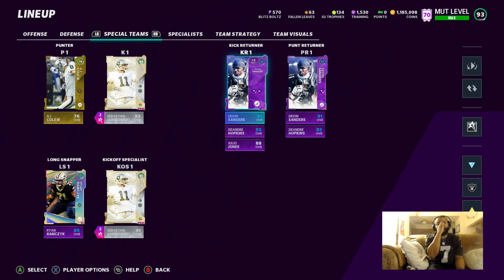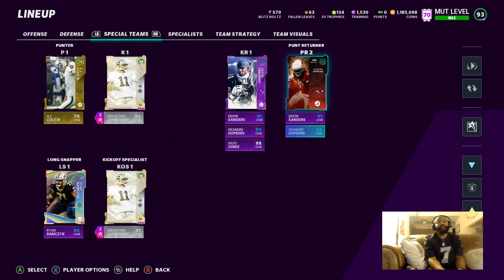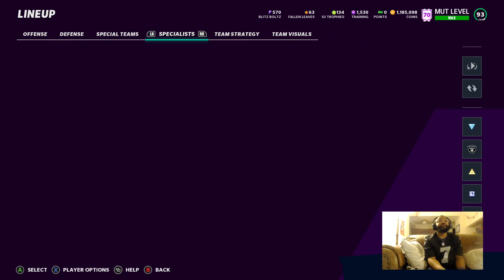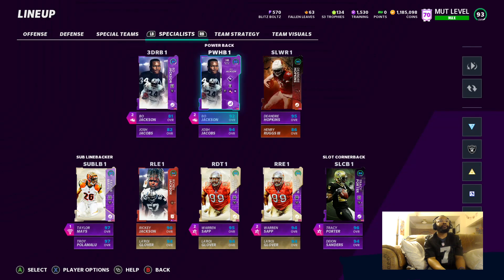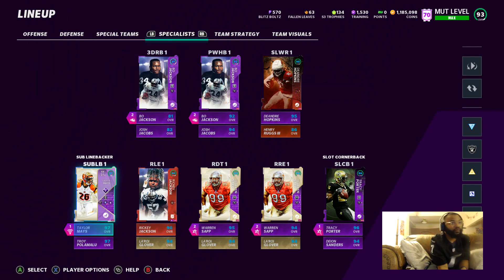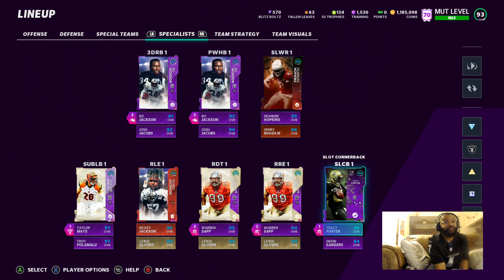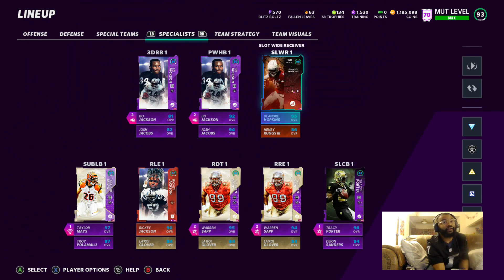Right now I got Deion on kick returning — I used to have D-Hop, but now I did Deion. Let's check the specialist. Yeah, so you can see my subs here — I got Taylor Mays, Troy P, Ricky Jackson, all that. Deion and Tracy Porter in my slots. I use D-Hop for my slot and Henry Ruggs, just swap out.